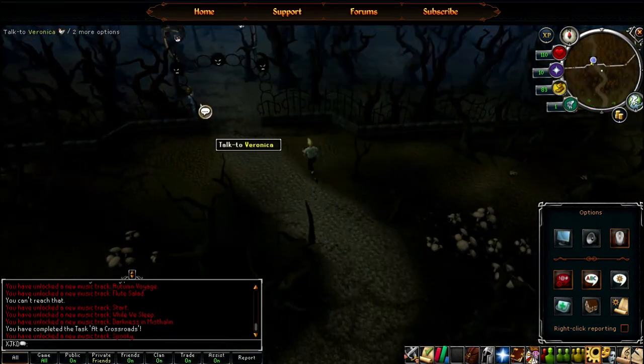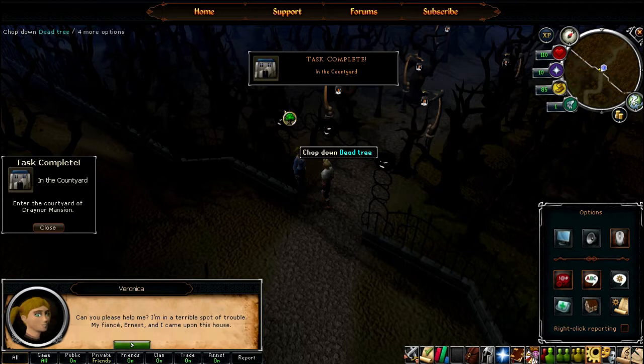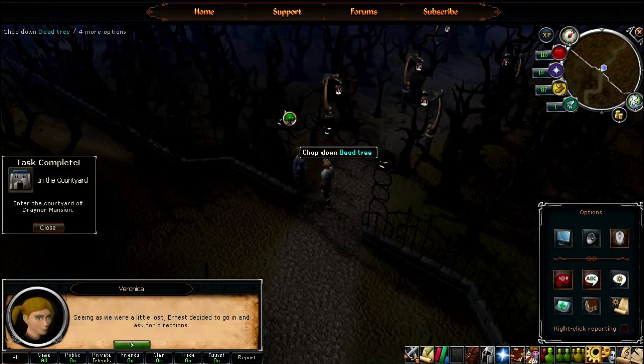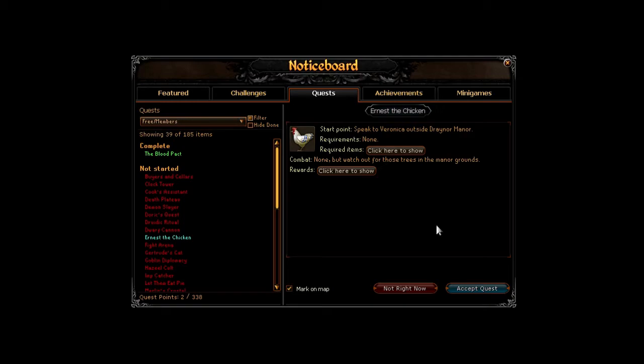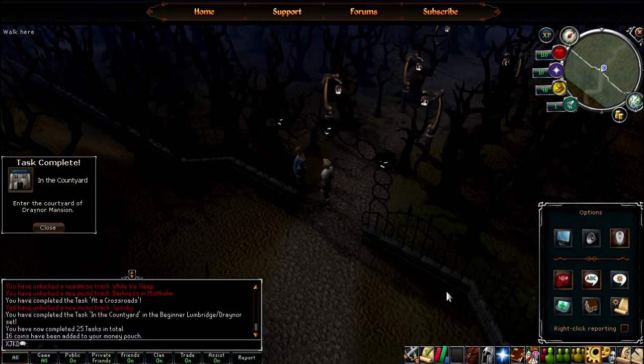Okay, there she is. 'If you could please help me, I'm in a terrible spot of trouble. My fiancee Ernest and I came up to own this house. Seeing as we were a little lost, Ernest decided to go and ask for directions. That was an hour ago, and the house looked spooky. Can you go and see if you can find him for me?' I guess so. 'Thank you, thank you, I'm very grateful. I think I spotted some lights up at the top floor windows, so you may want to head up there first.' Will do.